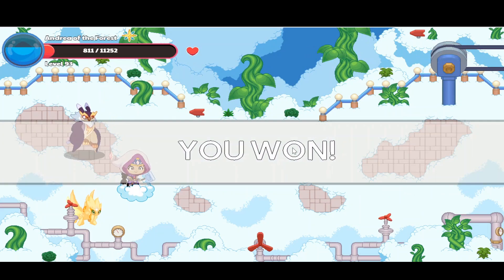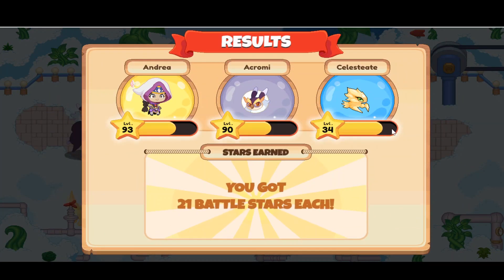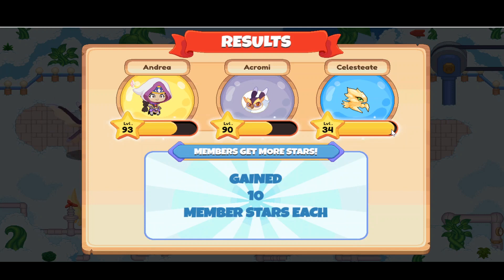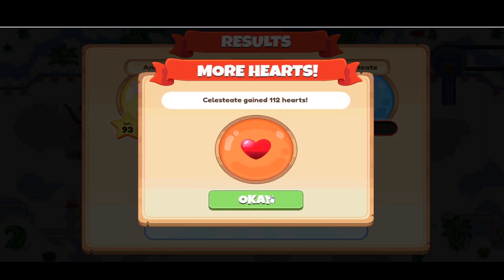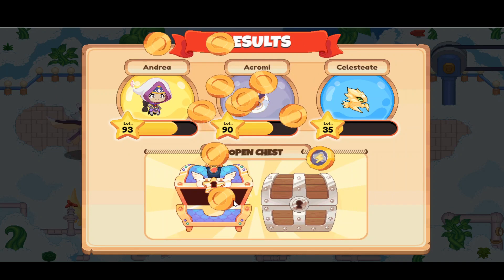I defeated that hob. Let's see if my Celeste got a new spell. Lucky for me, I'm a member and I'll get member stars. It's really close as you can see. It's evolving — stop evolving, I don't want to evolve it. 112 hearts, I'm so lucky. And I'm going to open that member chest.